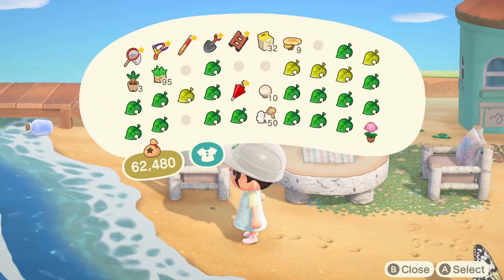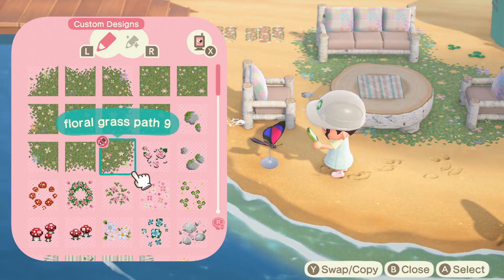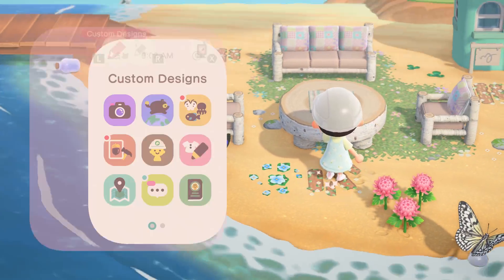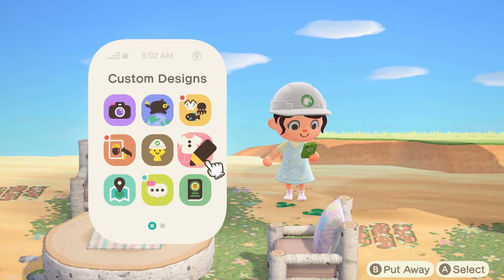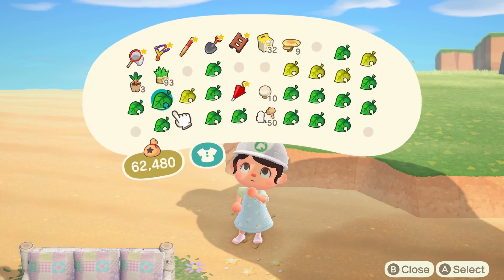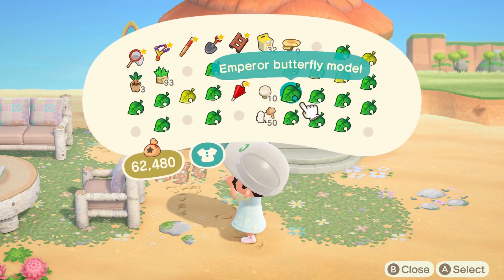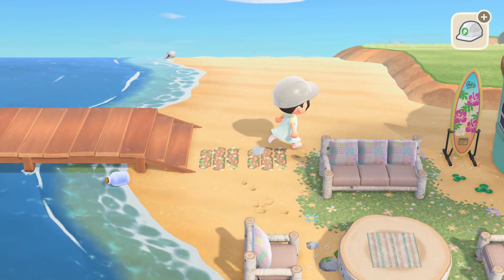To make this build flow with the rest of my island and to match the very core theme, I did add some butterfly models and mushrooms all around. Of course, I had to give Audie the hibiscus surfboard. I don't think I've ever seen anyone decorate her yard without this surfboard — it's sort of become a staple piece for Audie, and I had to be basic and add it into this build. It just matches her so well.